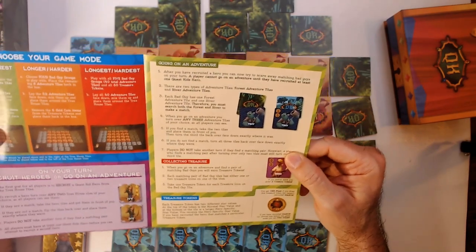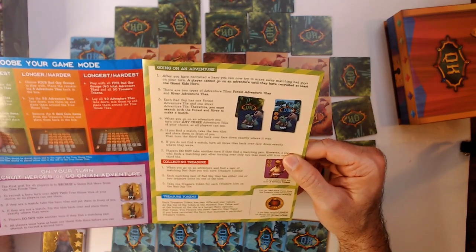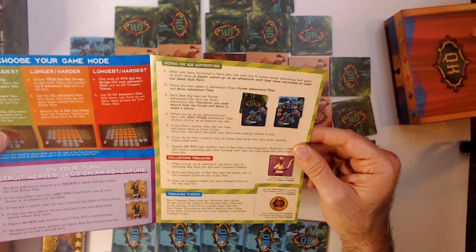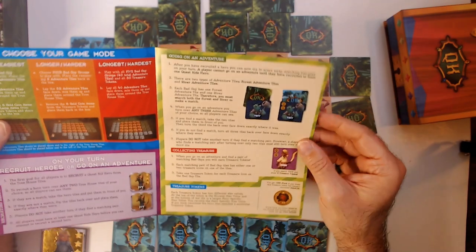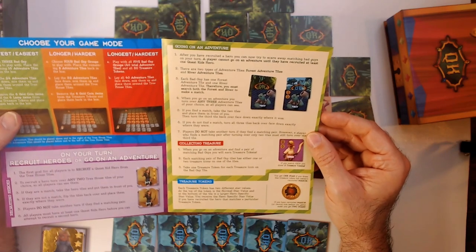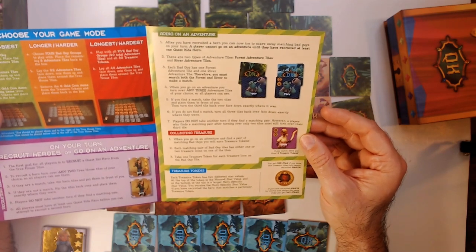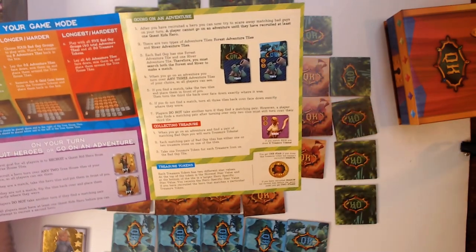Now that we have that, going on an adventure: after you've recruited a hero you can now try to scare away matching bad guys on your turn. A player cannot go on an adventure until they have recruited at least one Quest Kid hero — you have to have a hero, not just allies. Each bad guy has one forest adventure tile and one river adventure tile, so you must search both the forest and the river to make a match. When you go on your adventure, you turn over any three adventure tiles of your choice so all players can see. If you find a match, take the two tiles and place them in front of you, then turn the third tile back over face down exactly where it was. If you do not find a match, turn all three back down. Players do not take another turn if they find a matching pair. However, a player who finds a matching pair after turning over two tiles must still turn over their third tile so everyone can see it.